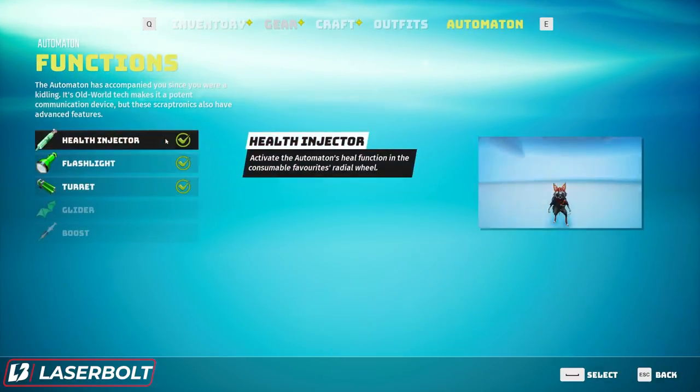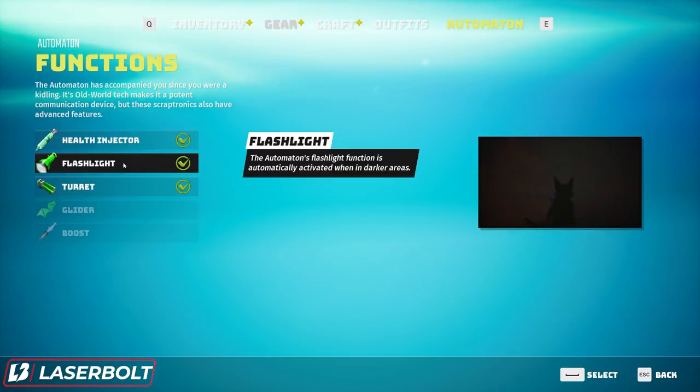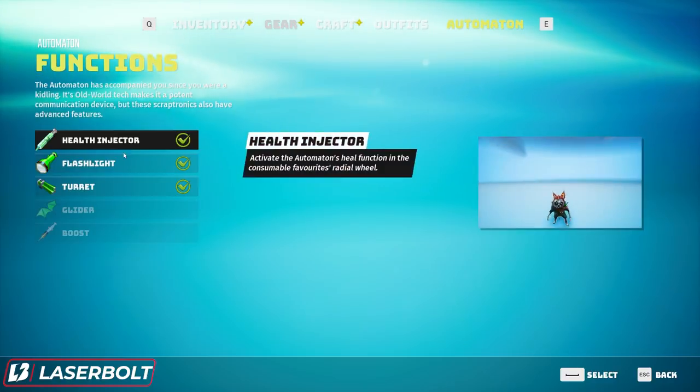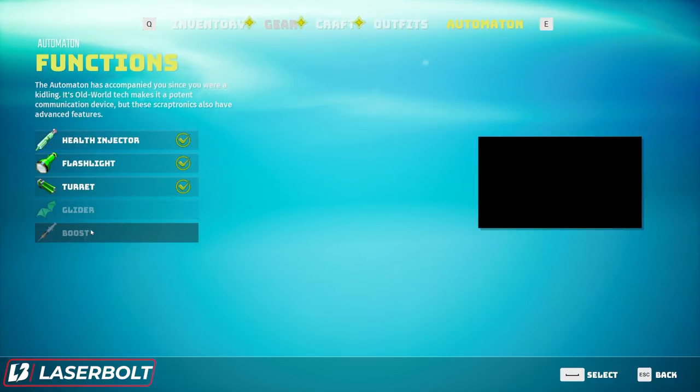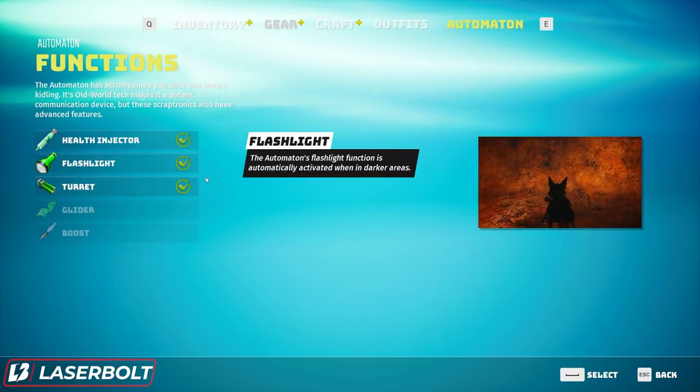Whenever you click on this and you start the game, you're going to notice that the only thing available is the flashlight — that's the only thing available to you. But how exactly do you get the health injector, the turret, the glider, and the boost? Well, that's where we're going to tell you guys exactly what you need to do and look out for in the game.